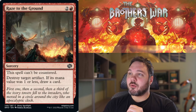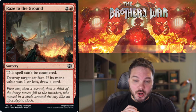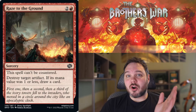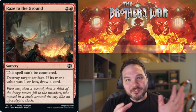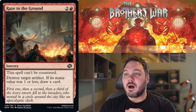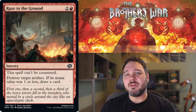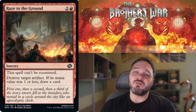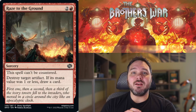Up next, Rays to the Ground. For 2 and a red, this spell can't be countered — destroy target artifact; if its mana value is 1 or less, draw a card. With the amount of artifacts going around, especially artifact creatures, this is basically a removal spell. It definitely has a downside in that it can't kill non-artifact creatures, so I'm not giving this a C+ or anything. But at worst you can cycle it for 3 — destroy a Power Stone token and draw a card. That's a nice fallback. I like this card; I think this is a C — solid playable.